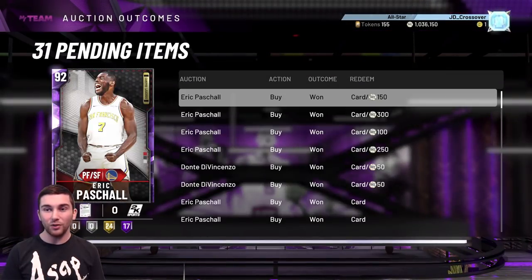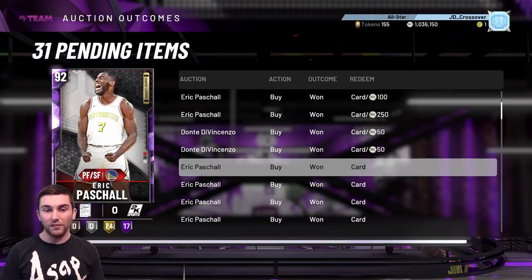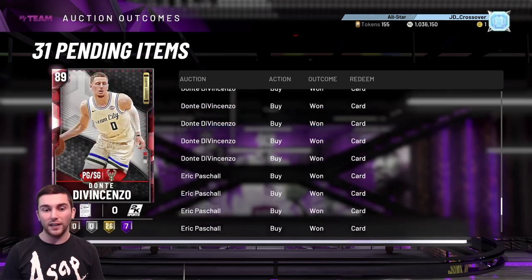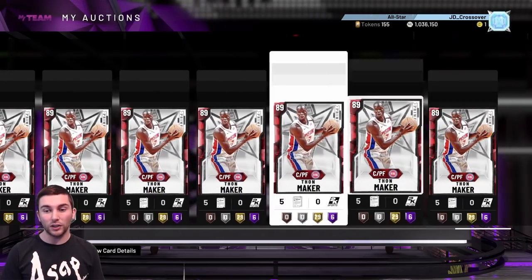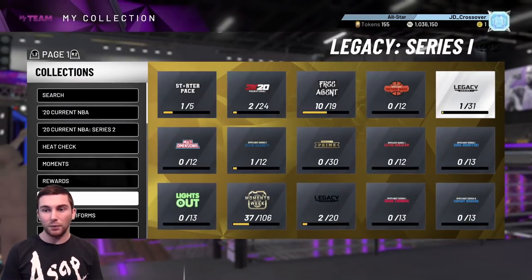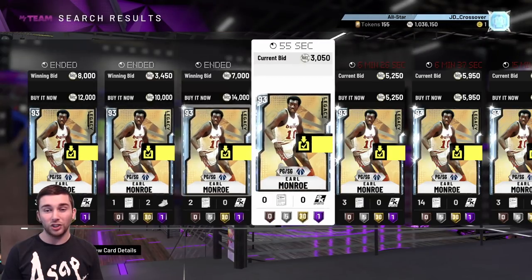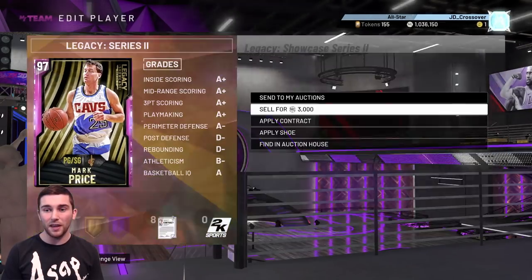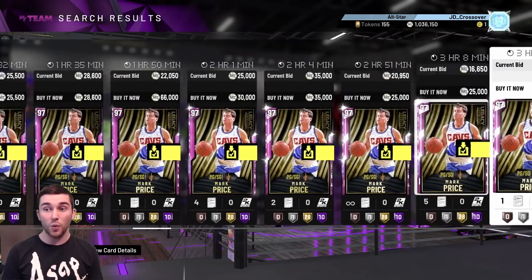We're not just going to sit on that million - we are of course making investments. Currently invested I have 15 Eric Pascals, 15 Dante DiVincenzos, and 1 Jay Williams. Over here we've got 12 Ruby Thon Makers and still 2 Legacy Mark Prices. The Legacy players - most of them are gone apart from Earl Monroe who sells for about 3k so we might as well just keep him. Earlier on Mark Price was going for 20k.